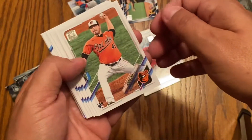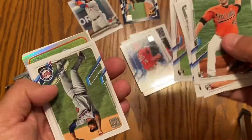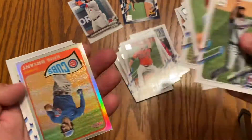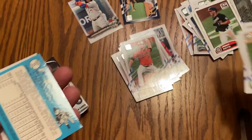There's a foil in there. Looks like a rookie, more rookies — a whole rookie set in this pack. There's a Chris Bryant — oh, there's a card numbered to 70, something numbered to 70.